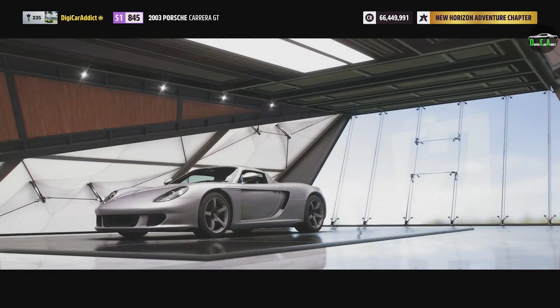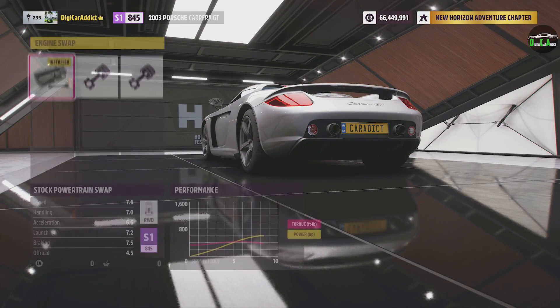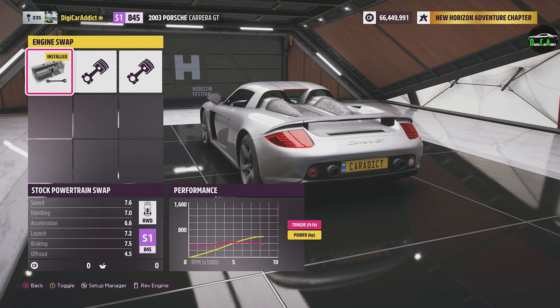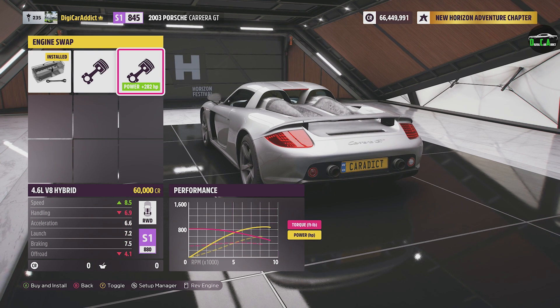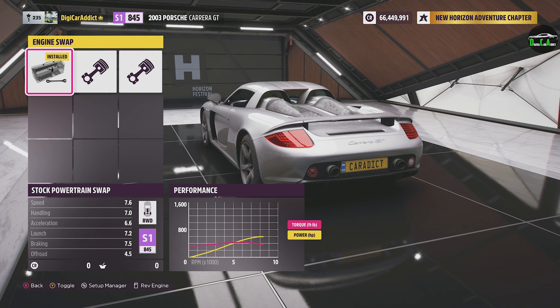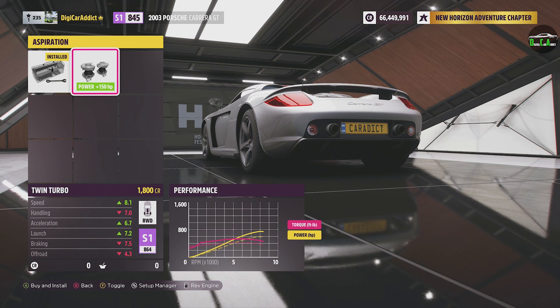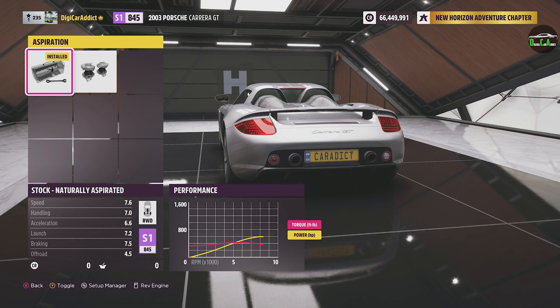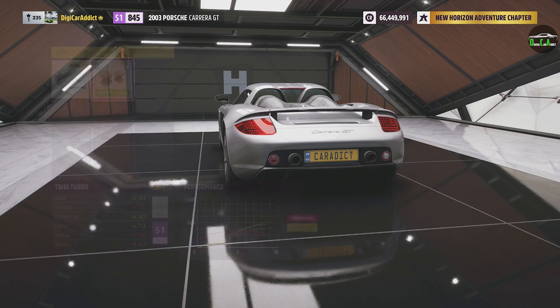Let's go ahead and take a look at all the customization options. So upgrades and tunes — no body kits, obviously. Going to conversions first: you have the legendary V10, and then you could swap in a racing V12 — but no, you're ruining the car. And a 4.6 liter V8 hybrid? Just no. It has to have that V10, so we're keeping the V10. You can make it all wheel drive, but it does come stock rear wheel drive. And you can add turbos — we're definitely going to put twin turbos on this thing. You can actually hear the difference when you rev it.